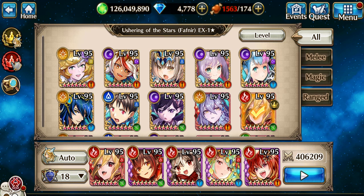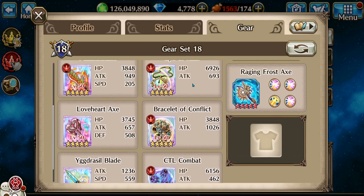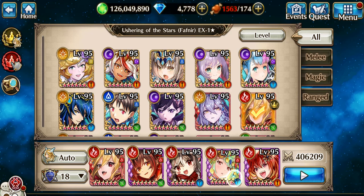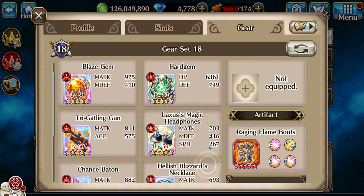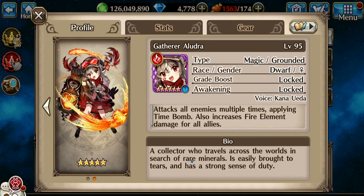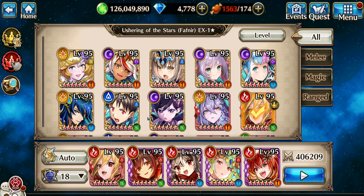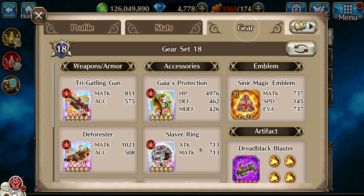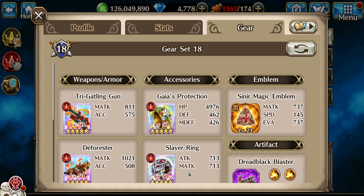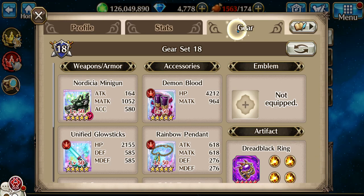Hello, Azubi back here again, and this time we're gonna do Fafnir EX. Now that I got Skull, it makes it a lot easier. Blaze Wolf Skull is first up, next is Dragon Girl Rita, who is actually really good now that she was awakened and buffed, third is Aldra, fourth is Varossa, and last but not least, yet again, is Vampire Lord Evil Eye.